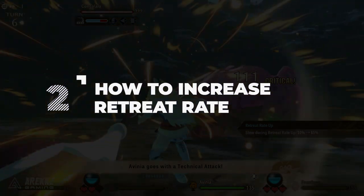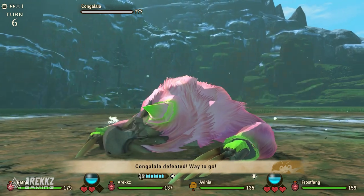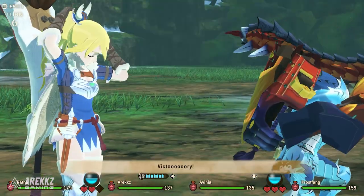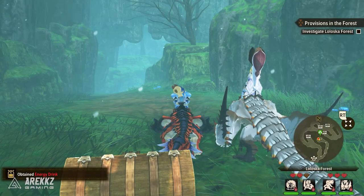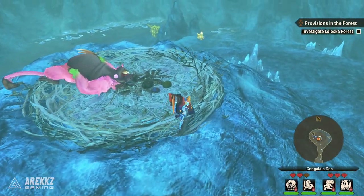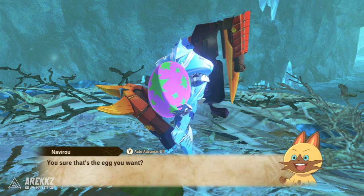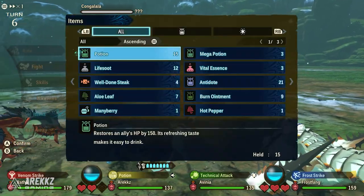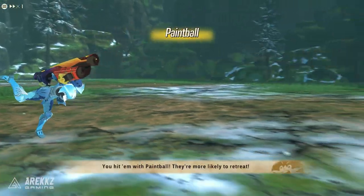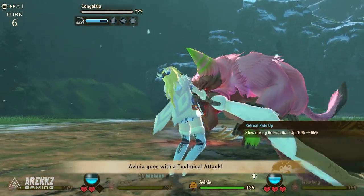Moving on to number two — how to retreat monsters. When you fight monsters, provided they are hatchable, what you need to do is get them to a state whereby they retreat. In doing so they will go back to a guaranteed den, you go to that den, you get the egg, and you are guaranteed to get that monster. For the most part when you're in battle you can throw a paintball, which will increase the retreat rate of the monster. It only applies for three turns, so ideally you'll use this towards the end of a battle when the monster is getting very low.